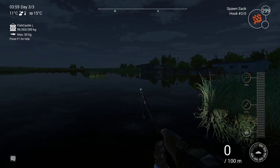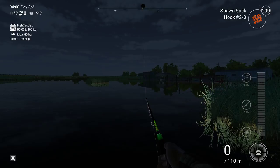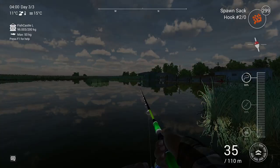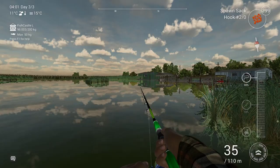I'm going to show you all the spots with their distances. For spot number one with the bobber, you need 200 centimeters depth and cast about 35 meters. It's getting light out, so we may be at the edge of the best time, but that is spot number one.